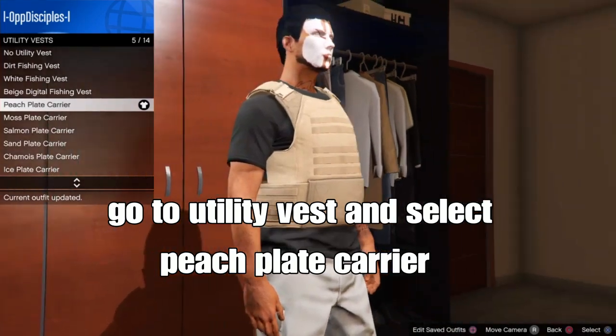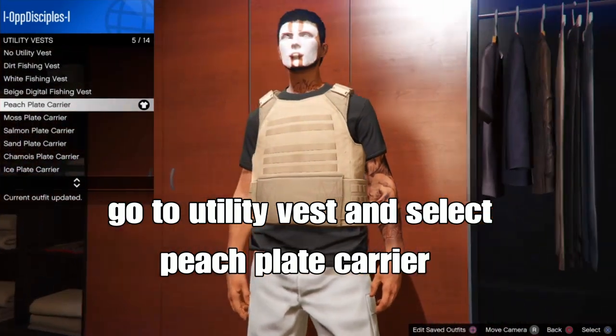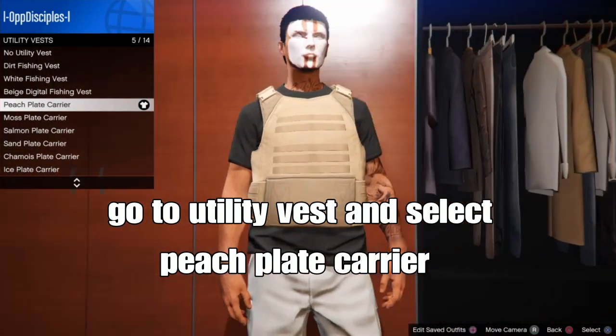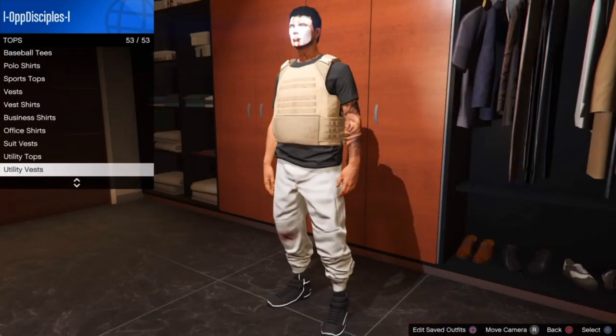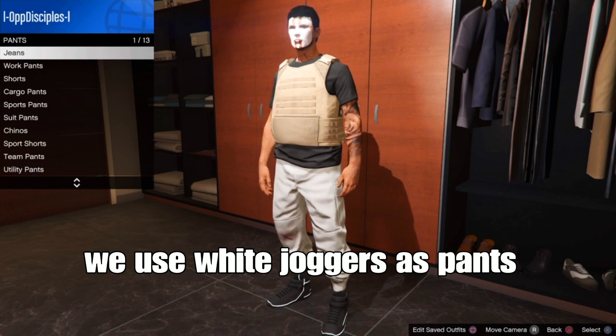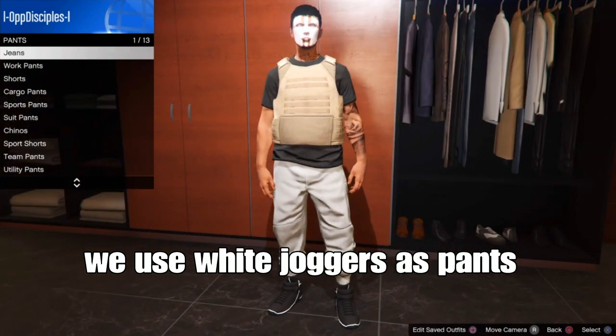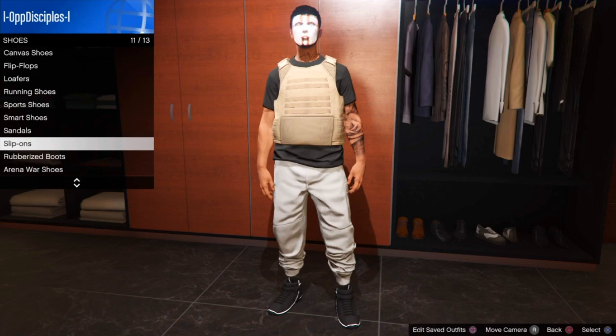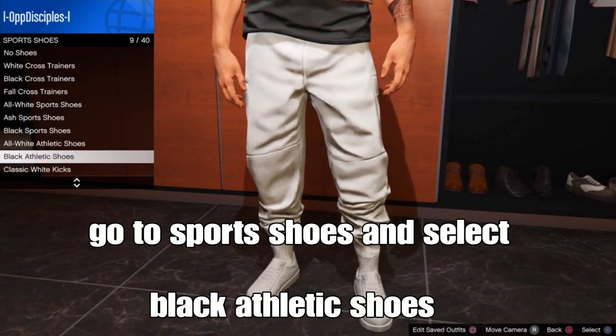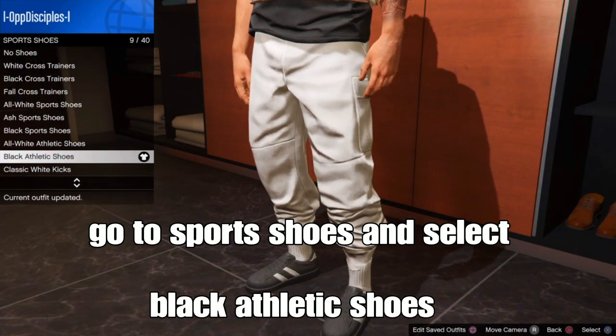It's a peach plate carapace. For pants, it's simple - use the white joggers. We'll link that video down below since they require a special method to get. From there, go to shoes, then go to sports shoes and use the black athlete sport shoes.